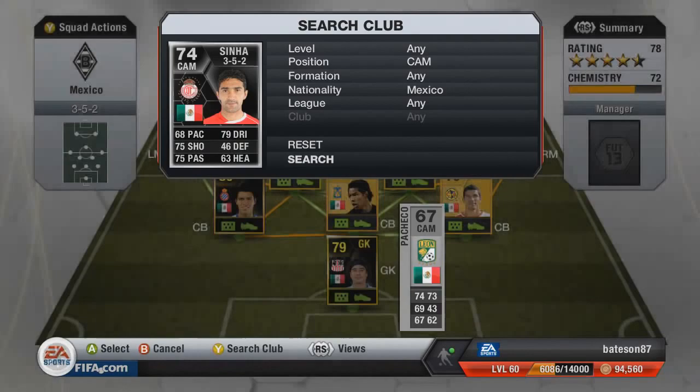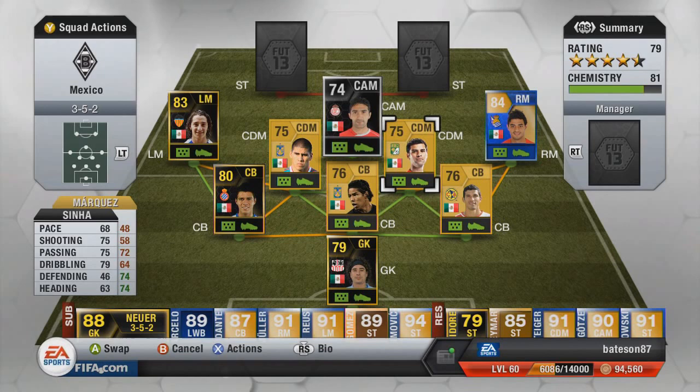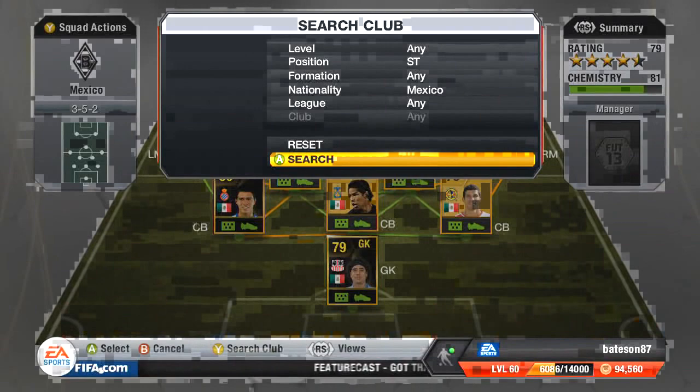Moving on to the CAM position, we have in-form Sina — he has 68 pace. The problem with this guy is that he sits in the centre mid spot and doesn't move up a lot. With that, it causes Salcido and Marquez to push up the pitch, which is not good when you're going to get counter-attacked — especially with a lack of pace in the three centre backs. I probably could have found someone a little bit better.